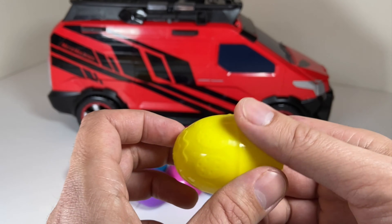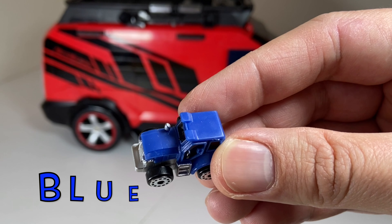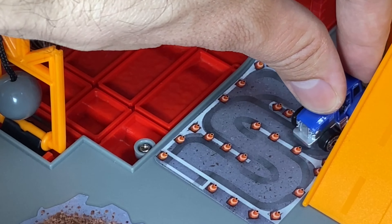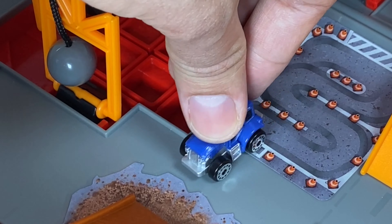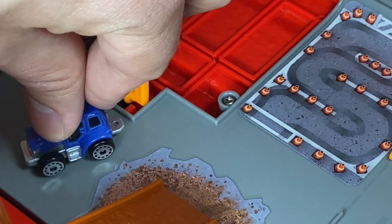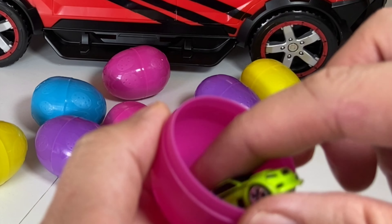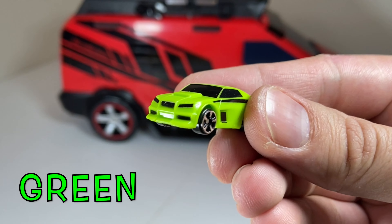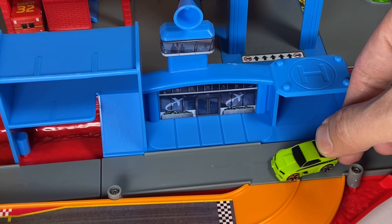Hey, it's a blue tractor! The blue tractor is going to drive through the practice course and then park next to the construction site. Wow, look at this car — it's a green sports car with black stripes on the side. Let's have him drive up into the parking spot looking over the racetrack.